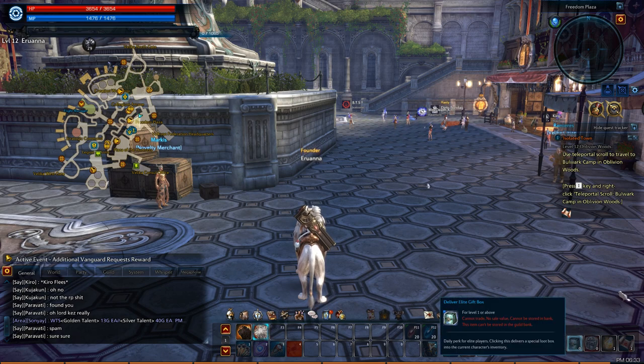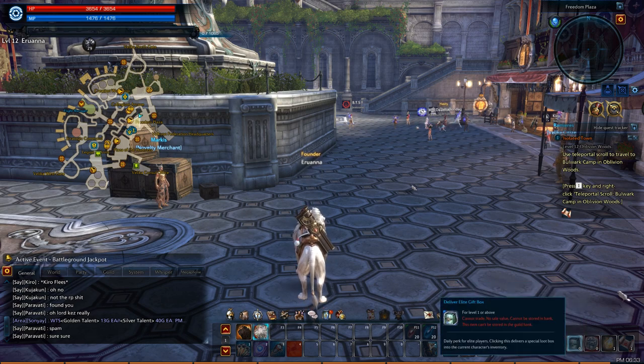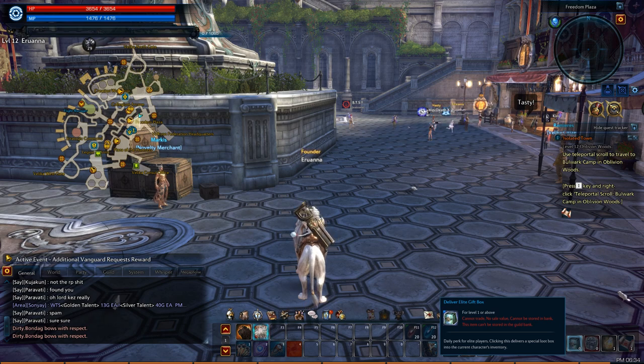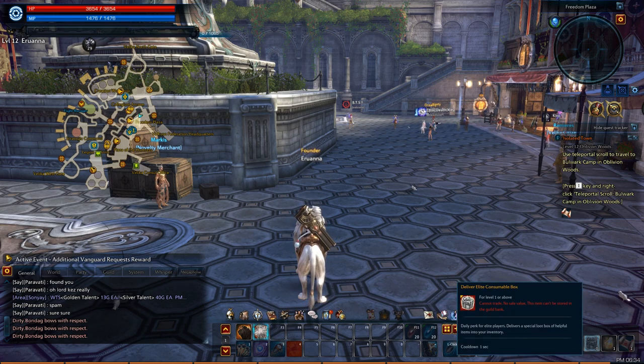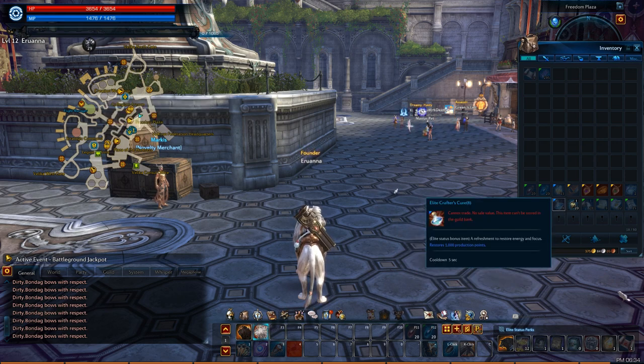You get a gift box and a consumable box. The gift box contains any random item in the game — it could be an accessory, consumable, a piece of gear, absolutely anything, even mounts and pets. You can open it once every day; it resets at 8 PM EST. The consumable box gives you a stack of different useful consumables every single day, like potions and reset scrolls for instances.